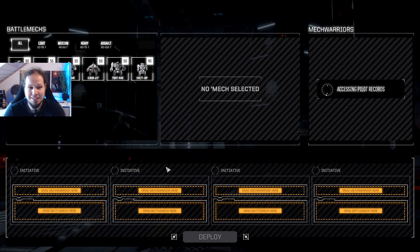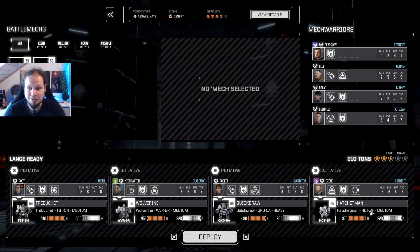Maximum salvage, obviously. That's gonna be our Lance guys: Hatchet Man, Quickdraw, Wolverine, and the Trebuchet. And yes, I know that I'm kind of undergunned for that. I just hope that we are going up against one Lance of enemies and the assassination target. If there are reinforcements, we have a problem. A huge problem.